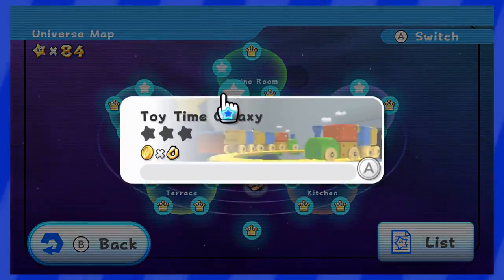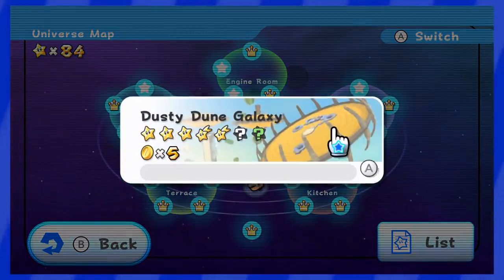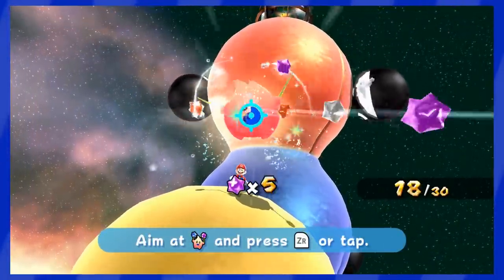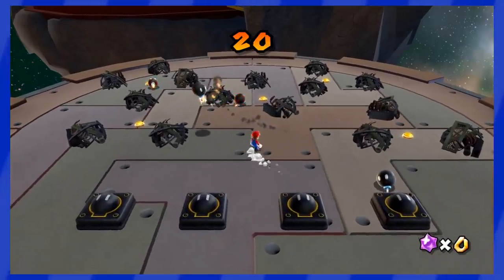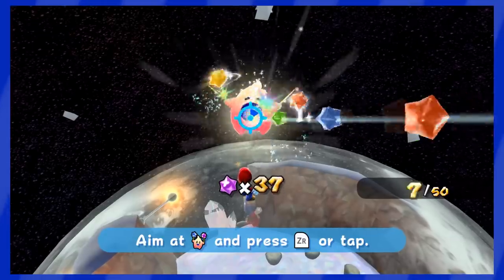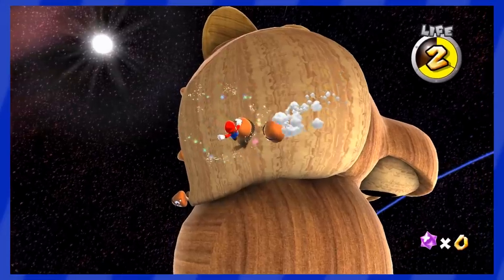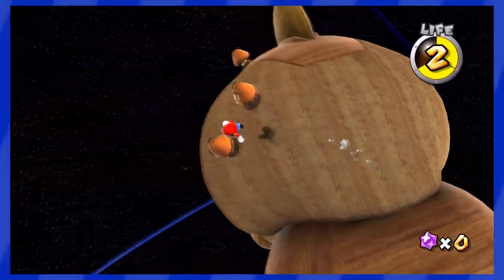This means we'll have to play levels with Hungry Lumas and start collecting Star Bits to feed them. The Hungry Luma in Battle Rock Galaxy wants 30 Star Bits to reveal the secret path — to the garbage blowing-up star. Does anybody actually like that one? Space Junk's Hungry Luma is hungrier and wants 50 Star Bits to open up the secret path, after which we just jump on Goombas on a wooden Yoshi planet. So no more Star Bits beyond that.